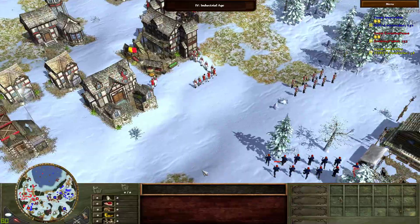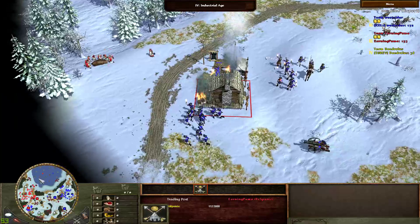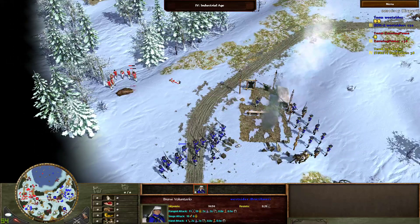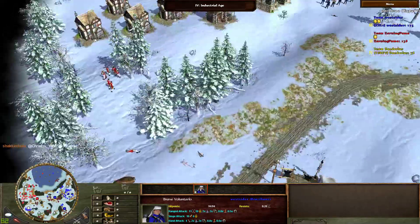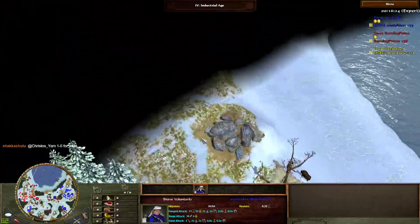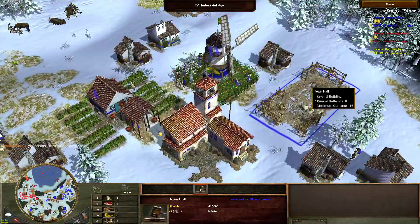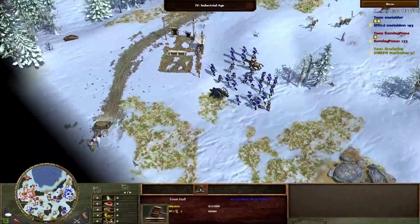The mines here seem to have depleted as well, so all those villages will have to walk to the top mine. Voluntarios have caught the villages — they have five speed so they can outrun villages. We can expect some high casualties, although he does not seem to be following up. He looks like he's aware of this mine as all the villagers are going up there. More montados coming in, more voluntarios, and a town hall going down.